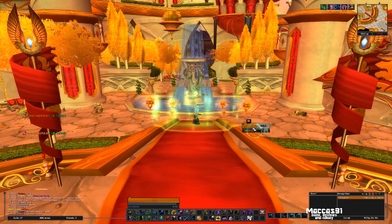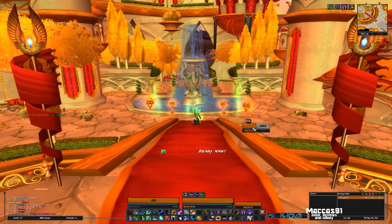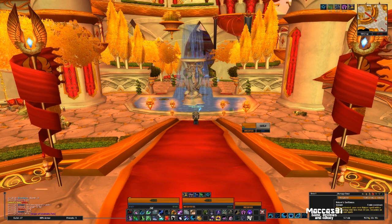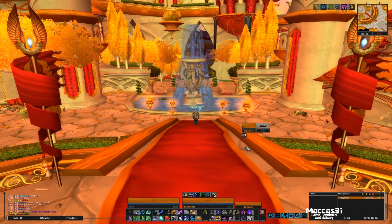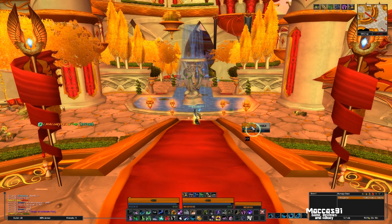On the tank, you keep your three stacks of Lifebloom up, and you use Nourish — keep Nourish up. If you get into a sticky situation, you use Nature's Swiftness and then Healing Touch. This will keep your stacks of Lifebloom up and keep everyone happy.